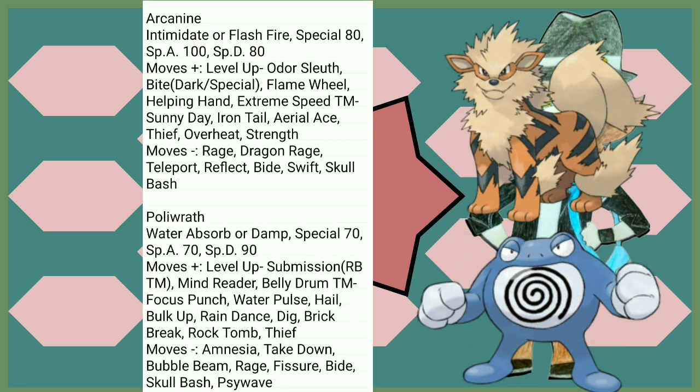Arcanine sees a nice buff to its Special Attack. Two really good abilities in Intimidate and Flash Fire, and just a little bit of help with Extreme Speed and Aerial Ace. Poliwrath having Water Absorb is also really good. Its Special Defense gets a nice buff as well. New moves in Belly Drum — that's really cool to have. Amnesia has been taken away from it, and while in Gen 3 it wouldn't have the same power as it was in Gen 1, it's still kind of sad that the entire concept is gone.